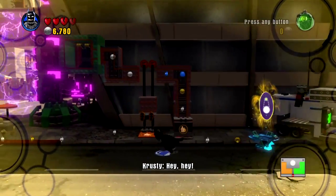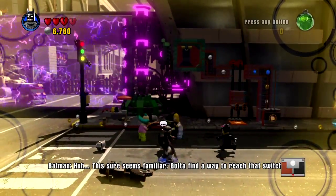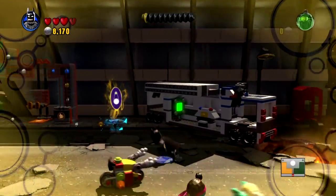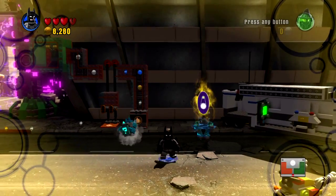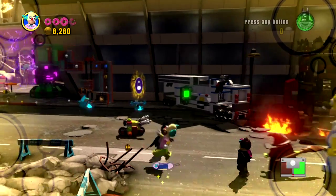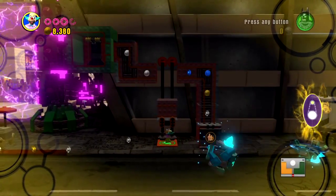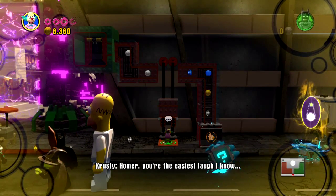We're gonna need another orange character. Actually the way you need to do this is really interesting. Let's beat these guys up first because they're gonna be a nuisance. The way you need to do this is switch over to Krusty — he needs to move over to the left-hand side and that's gonna shrink him. This is an interesting little play here. Now we're gonna move him under here because he needs to push that all the way up there for someone else to walk in and walk across.